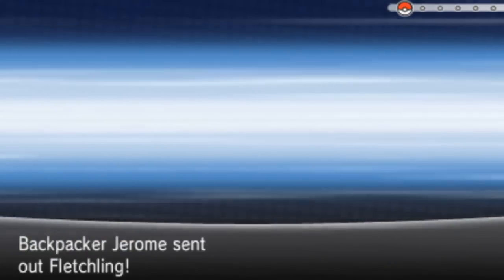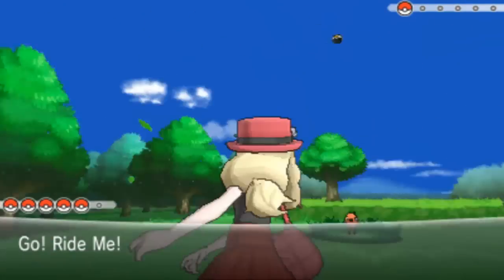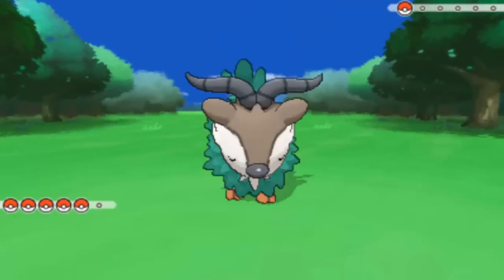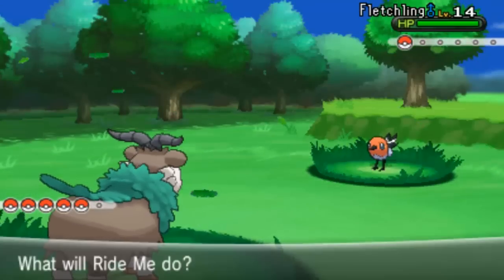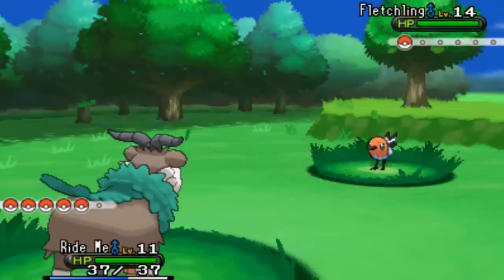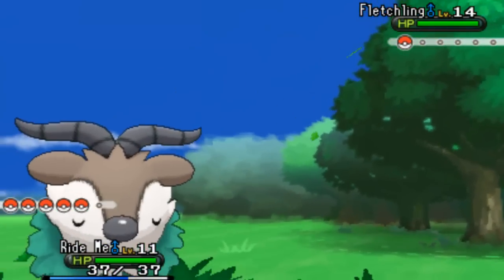Okay, Backpacker Jeremy with just a Fletchling — that's his only Pokemon. Is this a little hidden area? I didn't do this part, I didn't find it. So he found something I missed. I'll have to go back there. Rhyme is out. Flying versus Grass — yeah, that's a terrible type disadvantage.